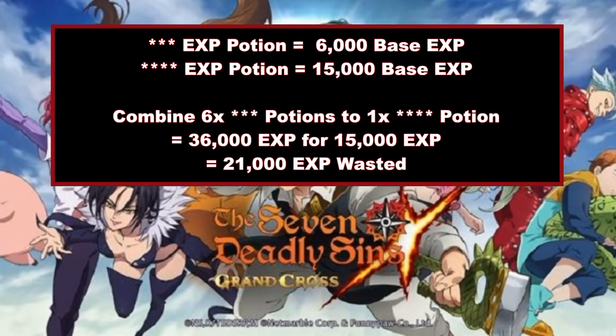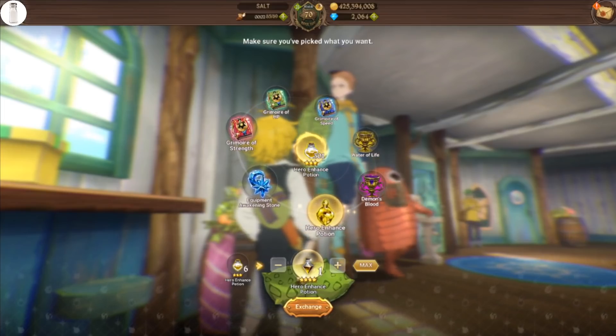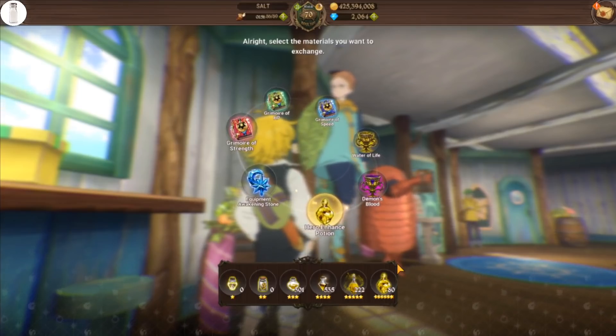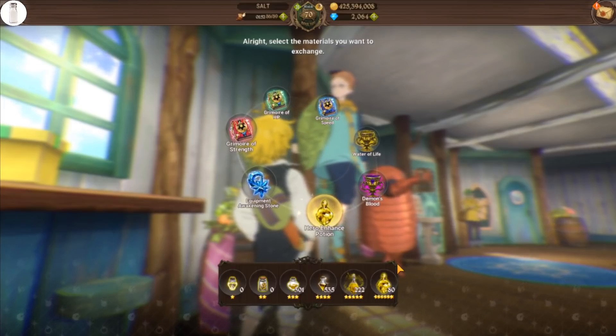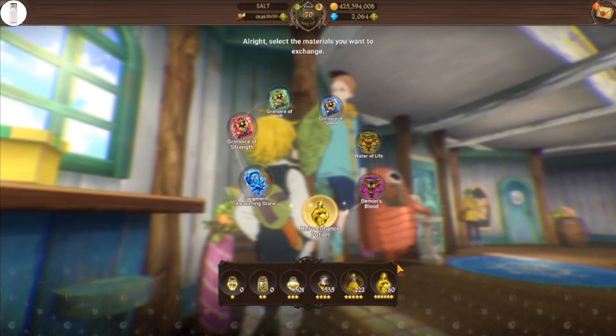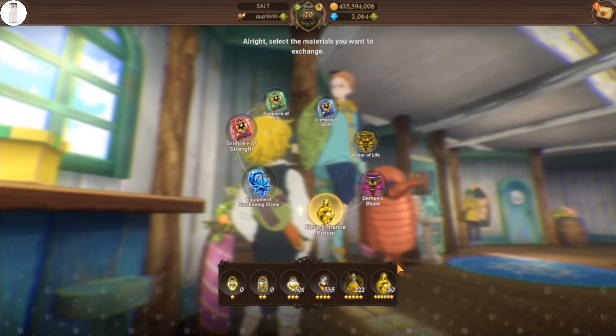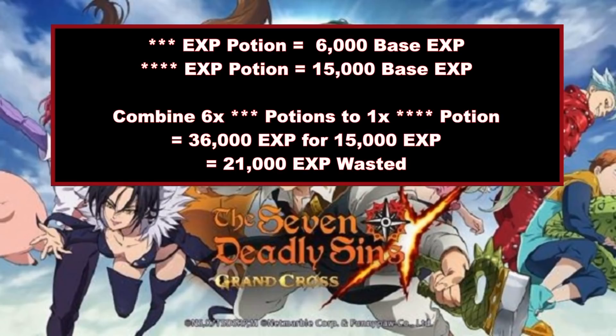Basically, when you do this you are wasting 21,000 experience worth of potions. This is why, as an earlier player, if you are still leveling up a lot of units and don't have a lot of experience potions, this is absolutely something you do not want to do — you lose a ton of experience. But once you get to a point in the game like where I'm at, you just have so many experience potions and you're not leveling up nearly as many units as the potions you're getting. I'm just flooded with these potions with not enough units to level up. So I want to look at ways of saving gold, and combining lower-star potions is what's going to save you gold.